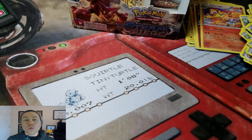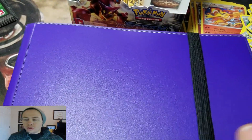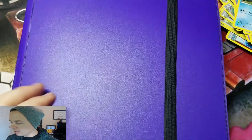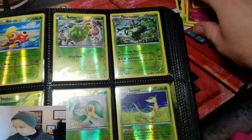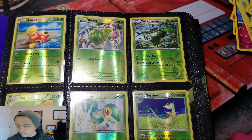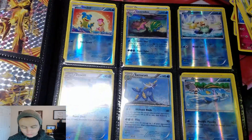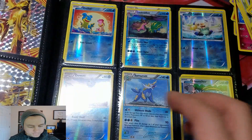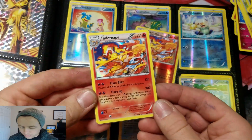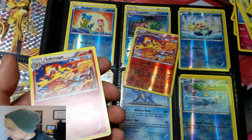Let me bust out my complete set binder to compare. I'm going to prop the camera up. Here is my book — it has Fates Collide and Steam Siege in it. If you put one set in one of these Ultra Pro binders there's too much empty space, so you gotta put two sets in one. Let's look at the Infernape since I got two of them. Here's the reverse hollow. I guess it is hollow all the way through. Let's compare it to the one I already have in the set.